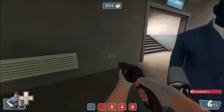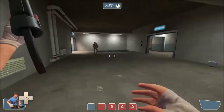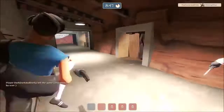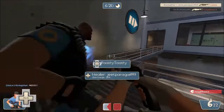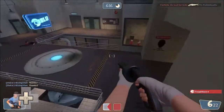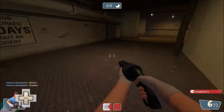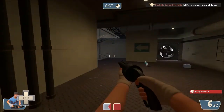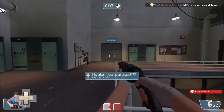I almost forgot. There was also this little trick, which is basically where you have to highlight a weapon and then press your attack bind in order to select it. Basically where you simply have to press whatever number key you have bound to that slot — for instance, one for slot one — and then it'll automatically switch to the weapon.